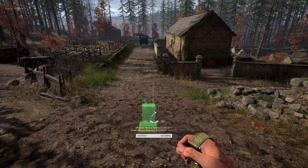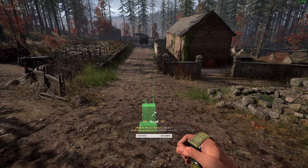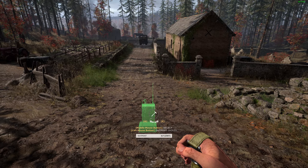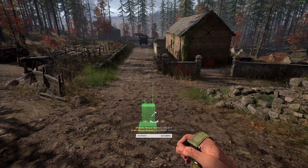The outpost is a spawn for a single squad. So for example, only Able squad can spawn on Able outpost. Baker squad can only spawn on Baker's OP, and so on. It has a maximum spawn time of 20 seconds.